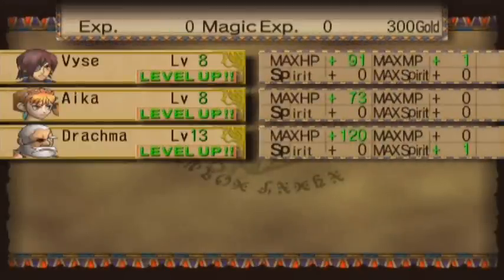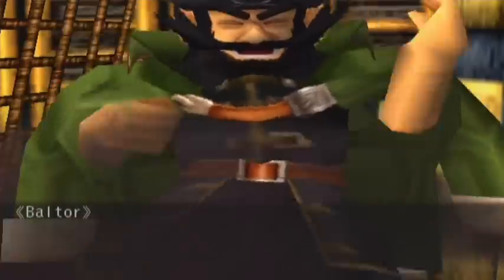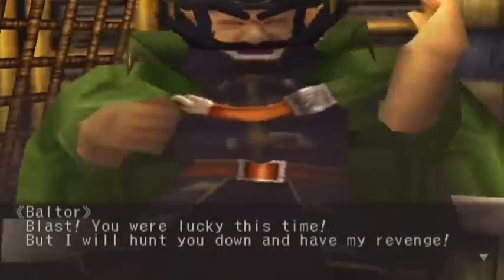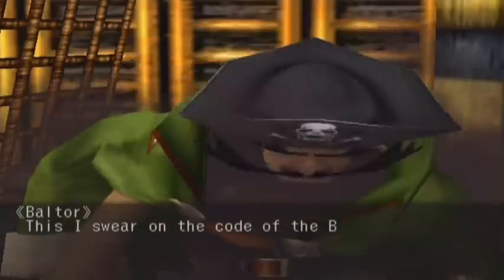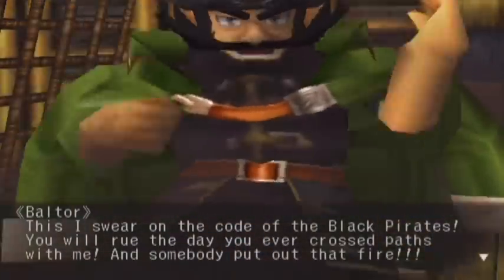We all got a level up, which is nice. We got a Captain's Stripe and a Bomb — those are two parts or items specific for your ship. Blast, you were lucky this time, but I will hunt you down and have my revenge. This I swear on the code of the Black Pirates. You will rue the day you ever cross paths with me. And somebody put out that fire.